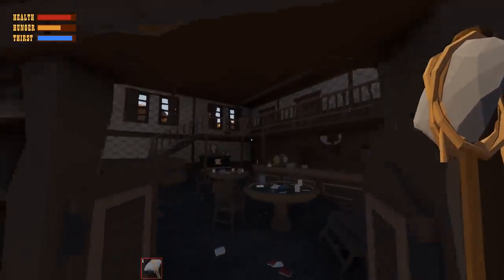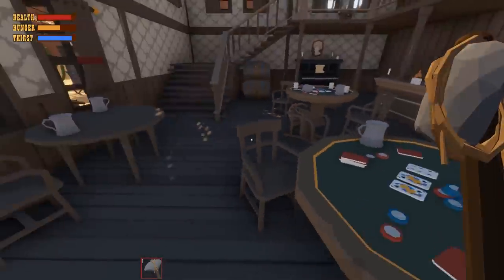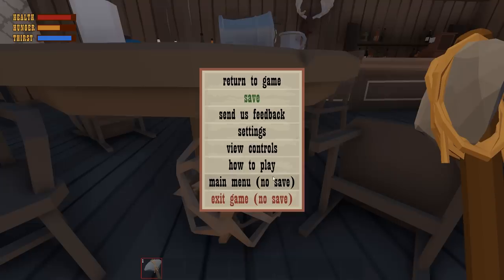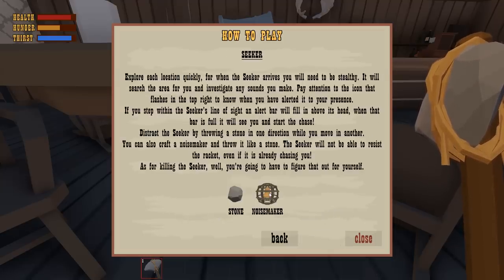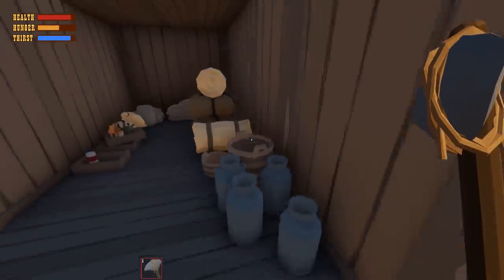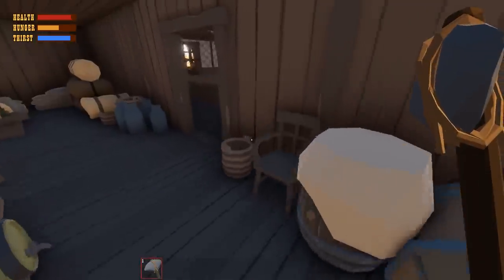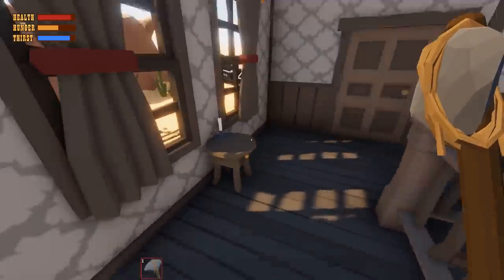I'd like to get a canteen we can refill at the wells. There's a wanted sign — 500 bucks for that feller. Let's check this paddy wagon — nothing. Into the saloon! Looks like the card game was interrupted and everybody bolted. There's a noisemaker — you put a bell inside. I can't pick it up though. There's a storeroom back here with food. No canteen though. More food. The loot is actually randomized, so items will be in different places each time you play.